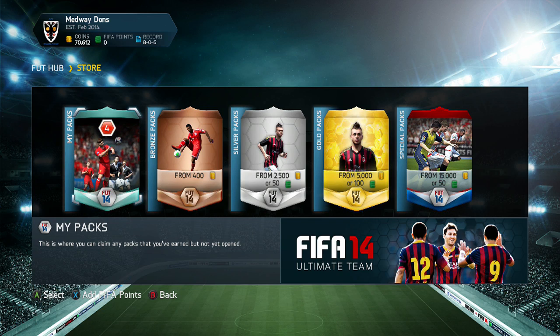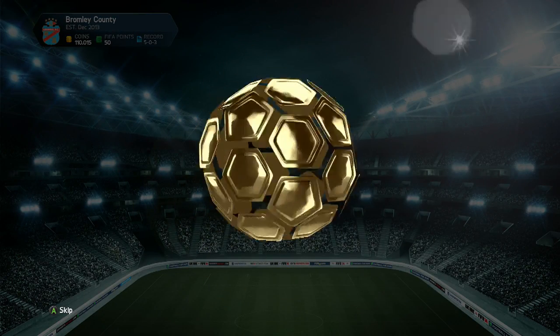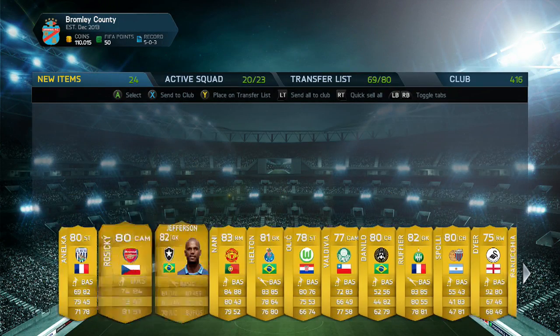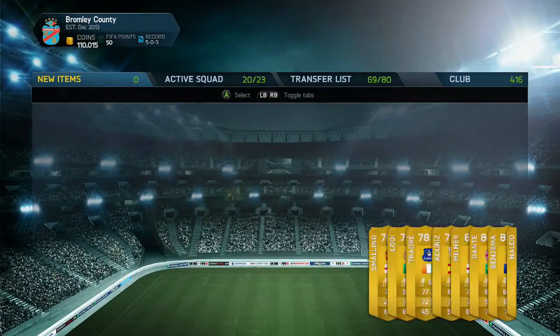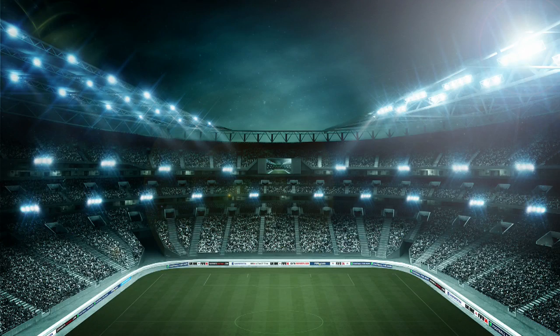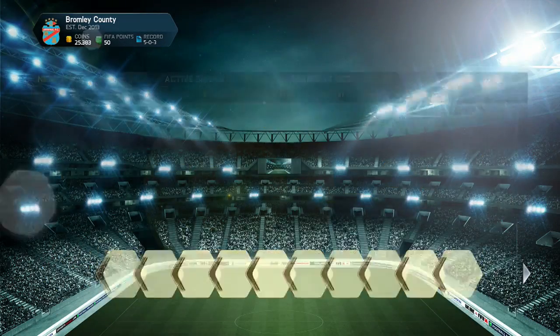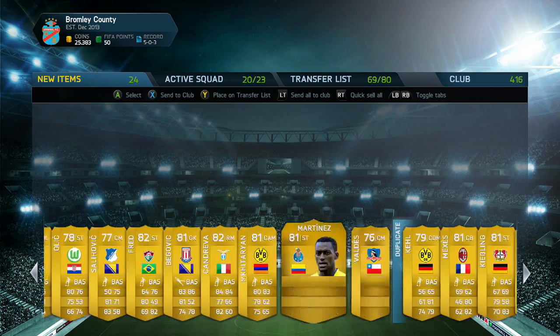Right guys, we're on to our final account. We've had some amazing pack luck so far - and it's a Benzema. That's what we got in our very first pack and of course he's back to spoil the party a little bit. We've got our very last 100k pack - please be the Closer, that would just be unreal. Oh my god, it's Mandzukic. This account has been awful.